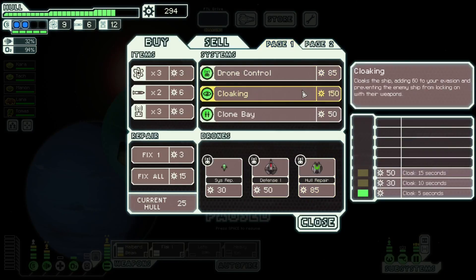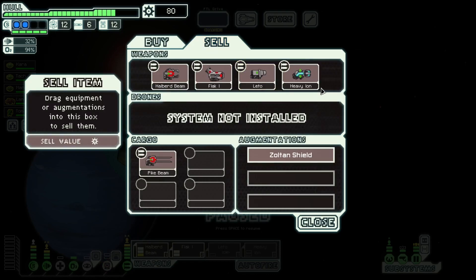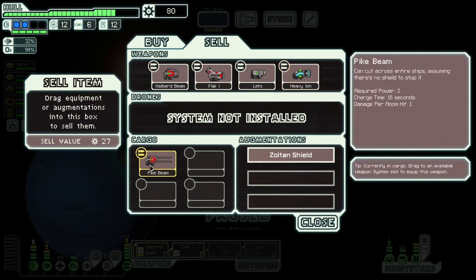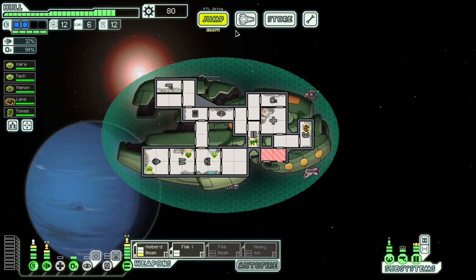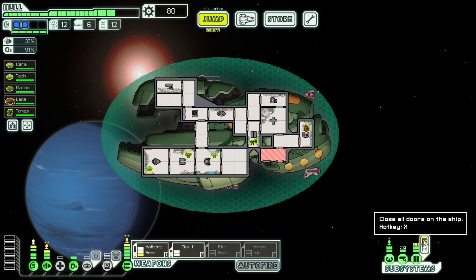Good pathing there — that resulted in us getting cloaking, and we're also going to buy that pike beam. Get some fuel. At this point we can sell the heavy ion — or actually, can we keep it just for blue options until we can get an Engie? There's a common distress event where you get blue options from either having an Engie or having any kind of ion weapon. Since we don't have an Engie, we'll keep the heavy ion just for that event.